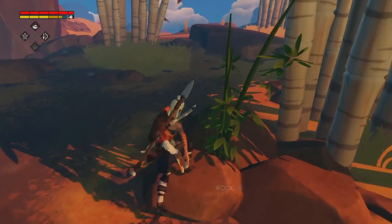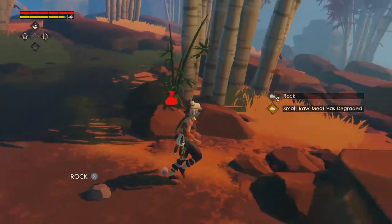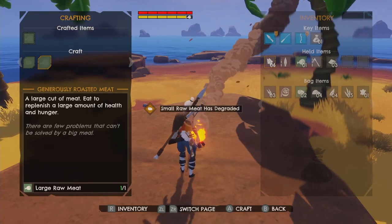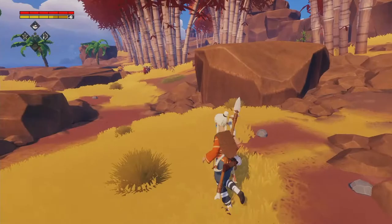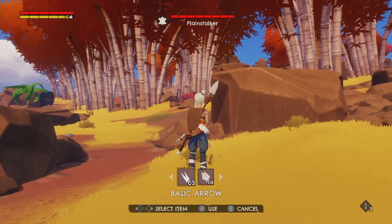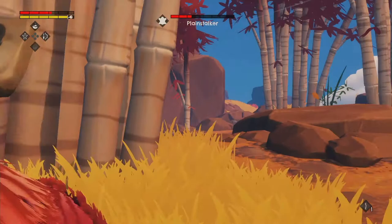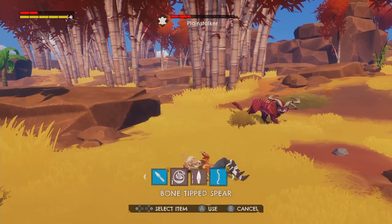What's that — is that bamboo? Yeah, it is. And I have no space again, fantastic. Let's get the fire going and cook the big piece of meat. Now we've got some space, three spaces — that'll have to do. What is that? New creatures — plain stalker, that sounds dangerous. Let's heal. Yeah, it's spear time — spear time for you, not for me.